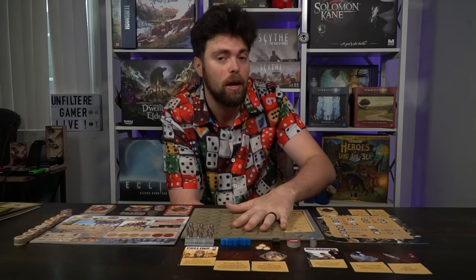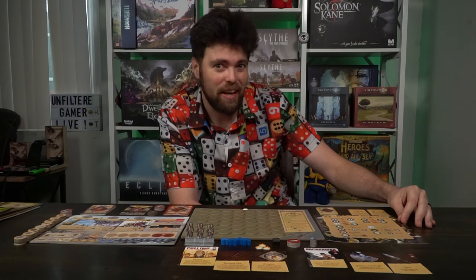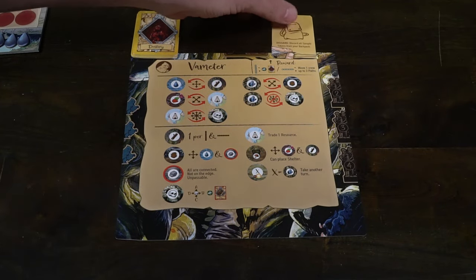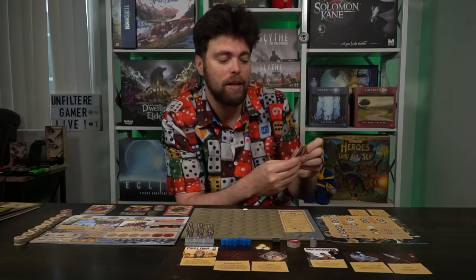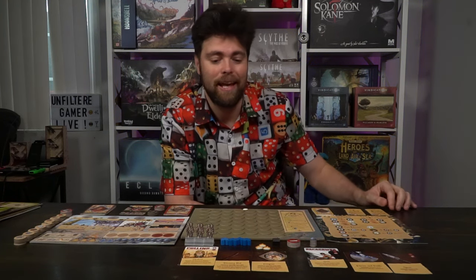Nobody should know what is on the main game board. Take the specific scenario sheet — a separate board that tells you where everything is and the rules — and set it within reach on the opposite side of the main game board. Then take the destiny deck, shuffle all the destiny cards including any scenario-specific cards, and place two out face up on the scenario board in the indicated spaces.